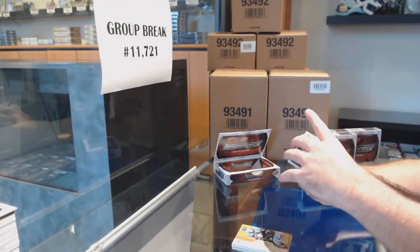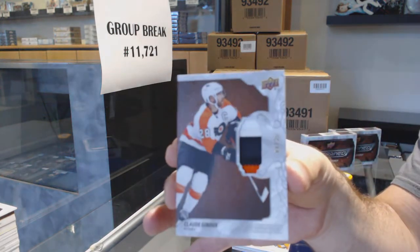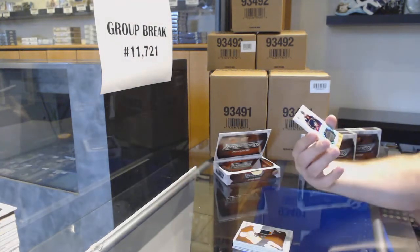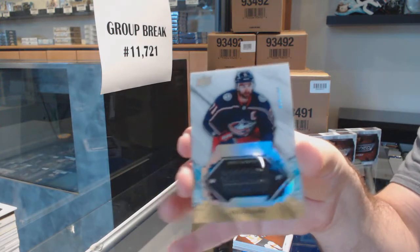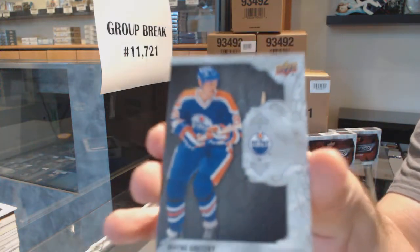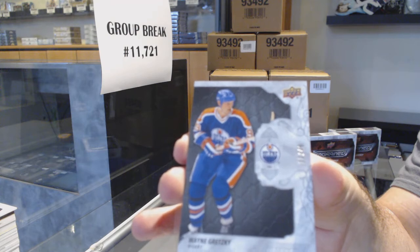For the Flyers, number to 35 — Giroux patch, three colors, number to 35. Remnant stick, a Foligno, number to 100. And we've got number to 49 — Wayne Gretzky — 49.